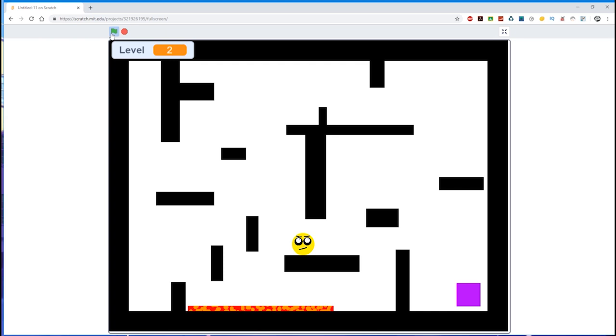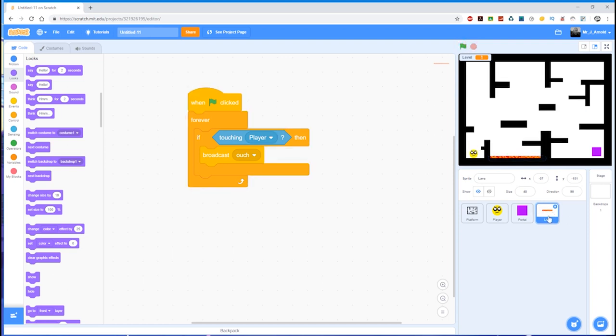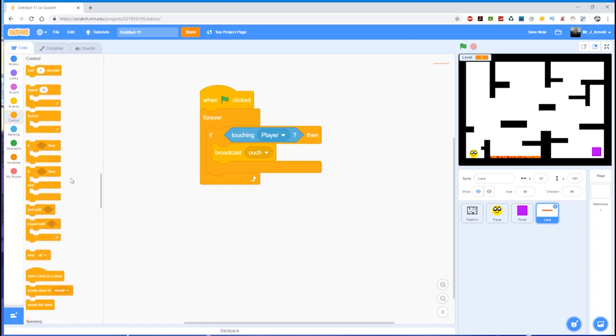First, I'll show you how to make sure the lava is only visible for certain levels, and then we'll create a moving enemy. So first of all, make sure we're selecting the lava sprite and then make sure we're in the code window on the left-hand side. We've already got this forever loop — it's always asking if we're touching the player — but it probably also needs to ask another question: is this level one? So let's go to Control and grab an if-else block.